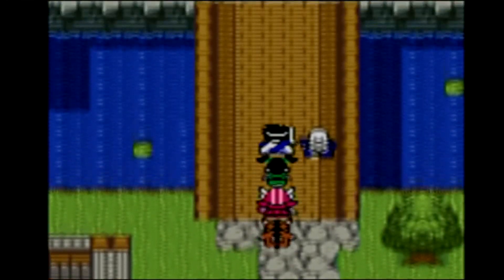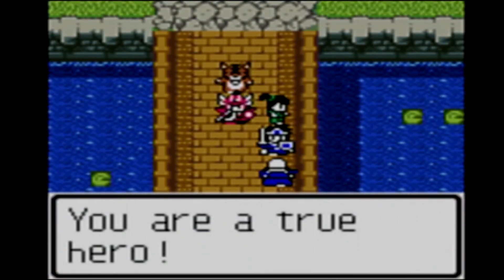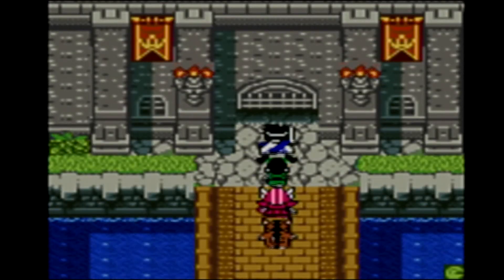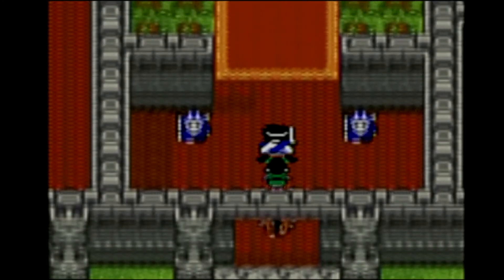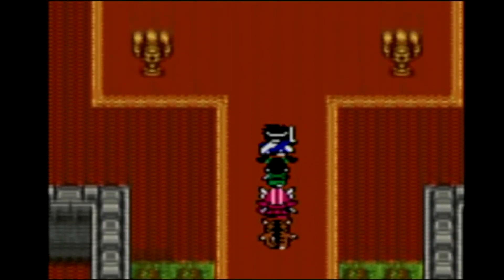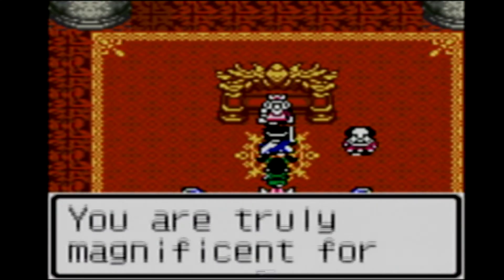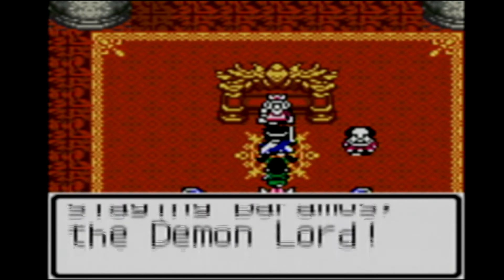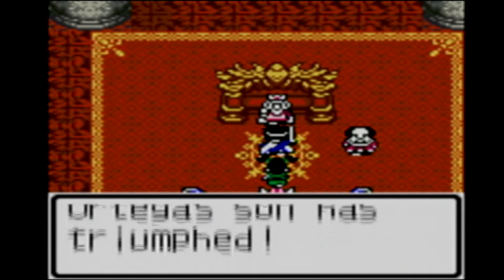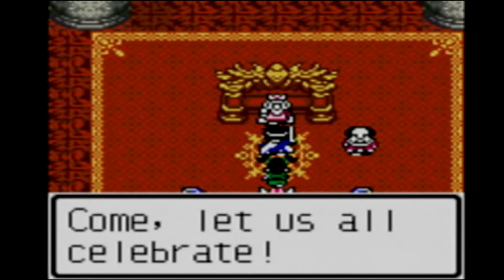You're the one who defeated the demon lord. Amazing. Hurry to the castle — the king must be delighted. Okay, we'll make our way quickly to the castle then. Let's speak to this old guy first though. You defeated the demon lord, you are a true hero. Hurry, the king is waiting. Let's go. You are truly magnificent for slaying Baramos the demon lord. Ortega's son has triumphed. The entire kingdom sings your praise. Come, let's all celebrate.